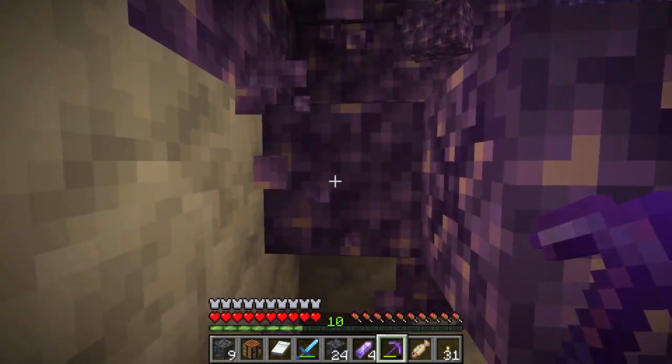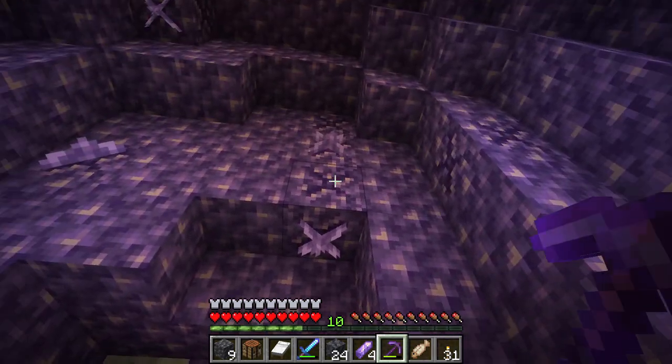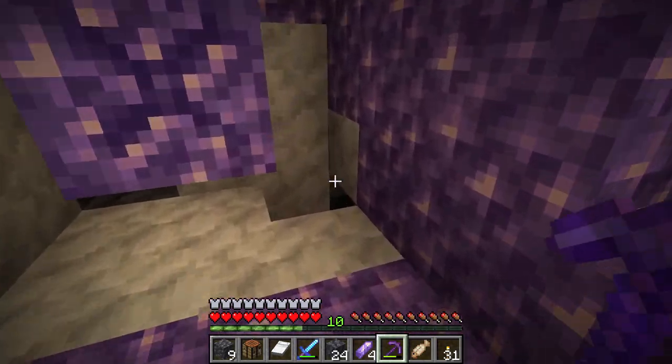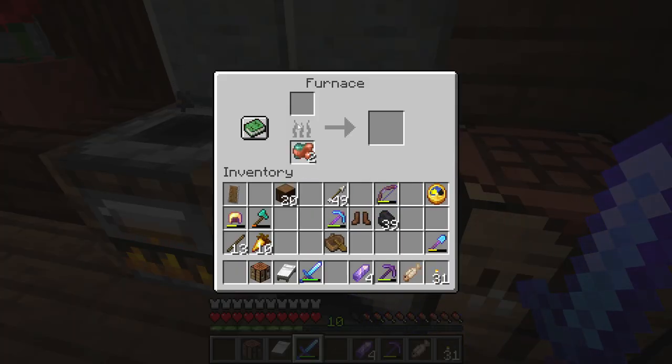Got to be careful — don't want to break any of the other blocks, and the budding blocks definitely don't want that. That is one thing you can do, but we're going to leave that project for another time. So here's what we're going to do: we're going to smelt these two raw copper. I really don't need much in here, so I'm just going to get this. Okay, we got our copper ingots.